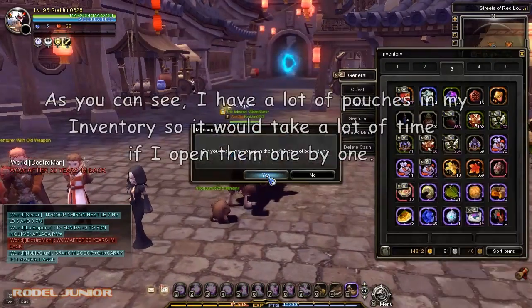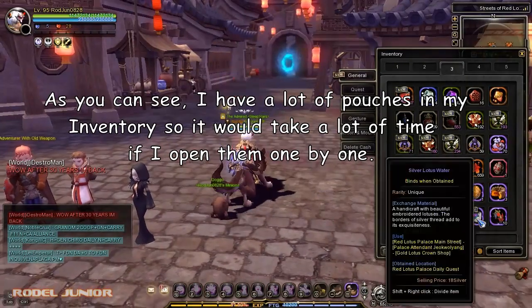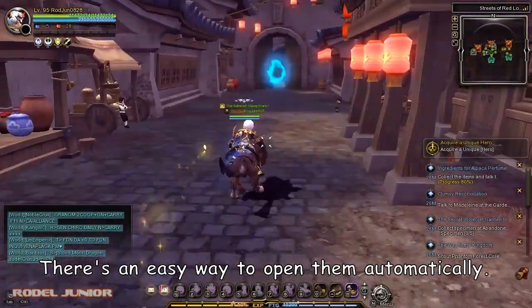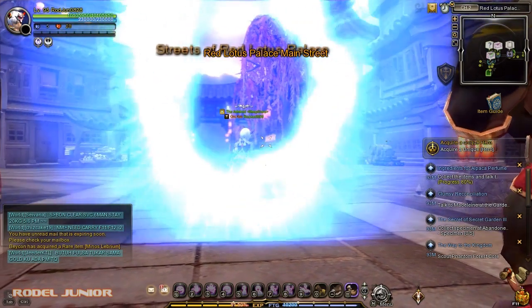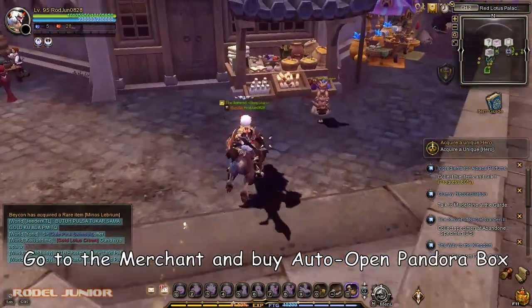As you can see, I have a lot of pouches in my inventory, so it would take a lot of time if I open them one by one. There's an easy way to open them automatically: go to the merchant and buy the Auto Open Pandora Box.